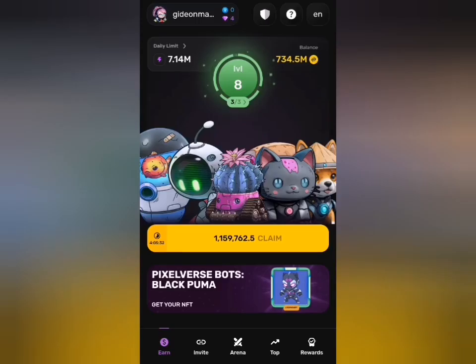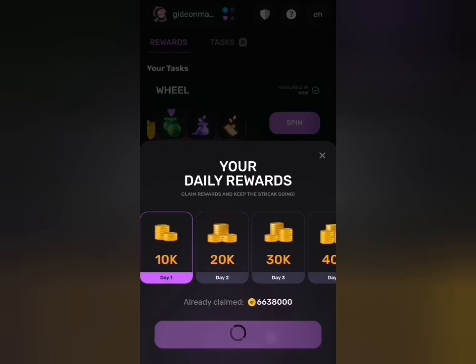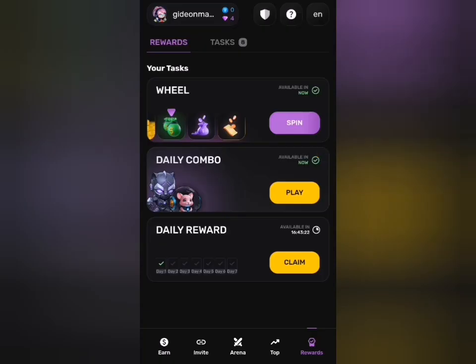Pixel Tab daily combo. First, click claim on this, then head to the rewards tab to claim your daily rewards.